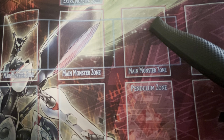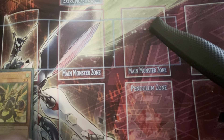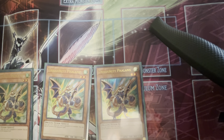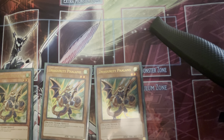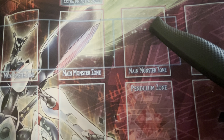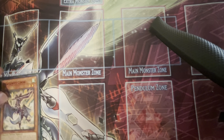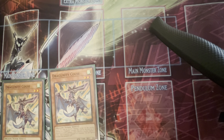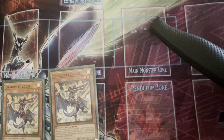For your Dragoonity Tuners: three Phalanx — it's your non-once-per-turn free special summon if it's equipped, no need to explain what it does. Two Accus — it searches some of your high-level Dragoonity monsters such as the level 10s and the level 8, which we're not running right now.